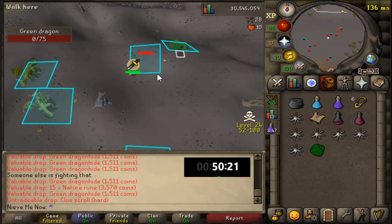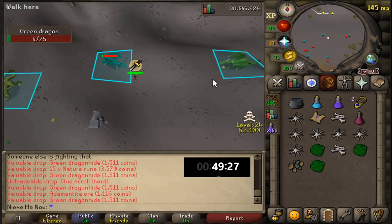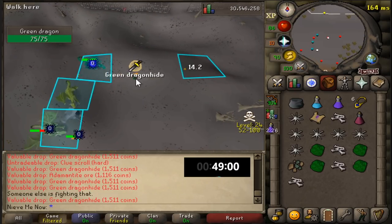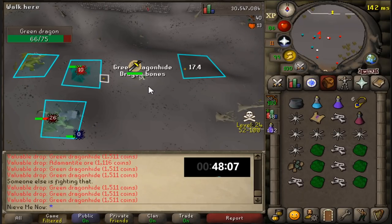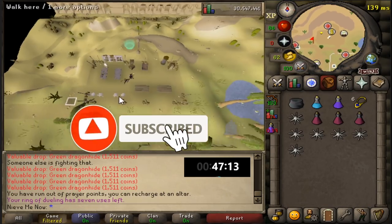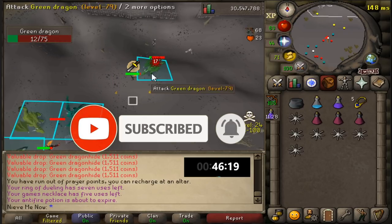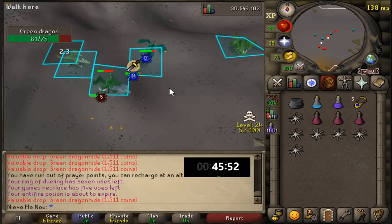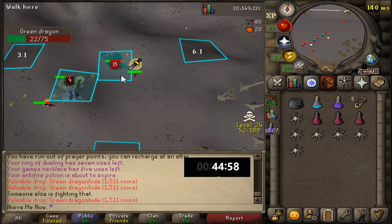As for the drops, we're mainly only picking up dragon bones and green dragonhide. There are a few other items we'll pick up if we see them, like herbs, nature runes, and also uncut dragon heads along with some other items. Basically if they show up on the ground in white text I'll pick them up, because I think that means they're worth more than 1,000 GP with the ground item settings I have.